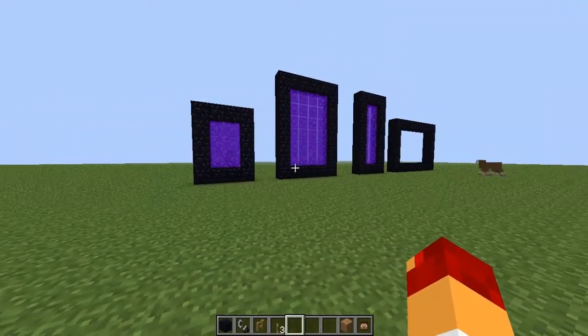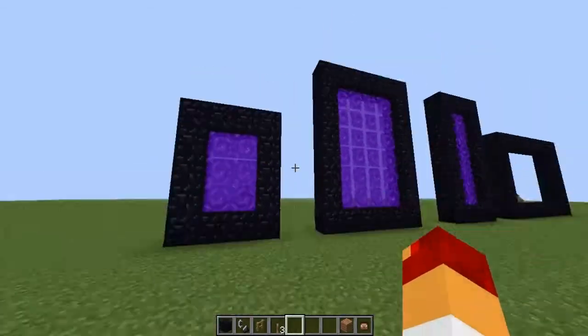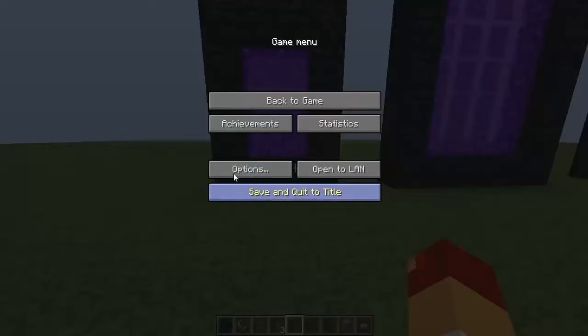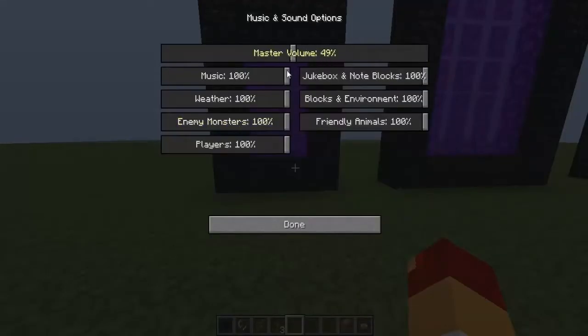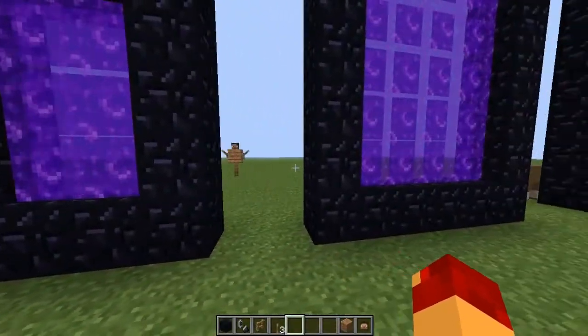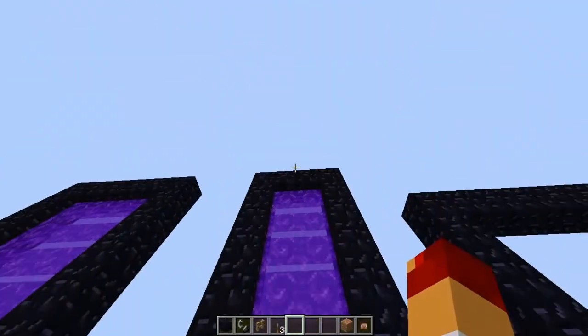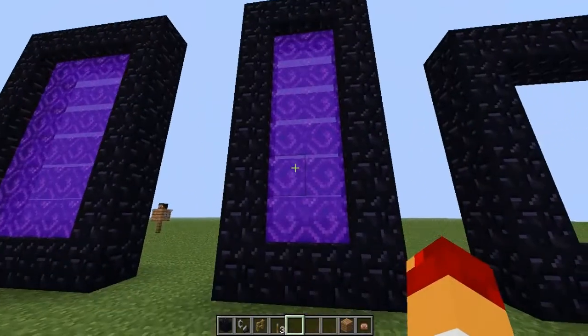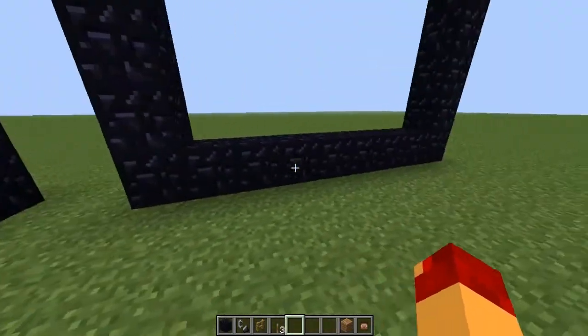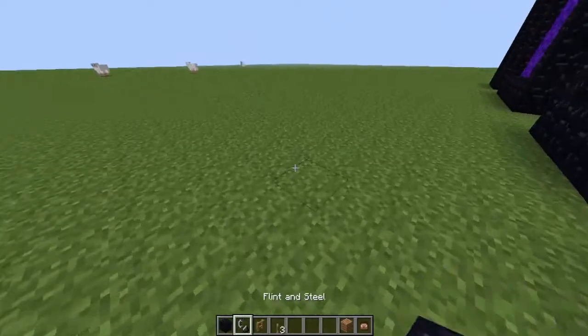One of the biggest changes to this snapshot is nether portals — they are now an adjustable setting. You can change the height and the width. This here is a normal nether portal, this one is wider and taller, and this one is the same width but much much taller. All of these are functional nether portals that will take you into the nether.